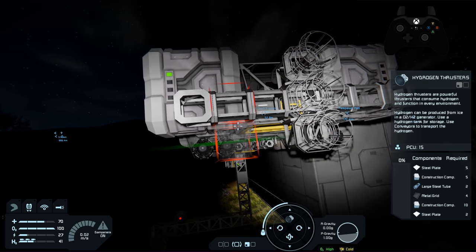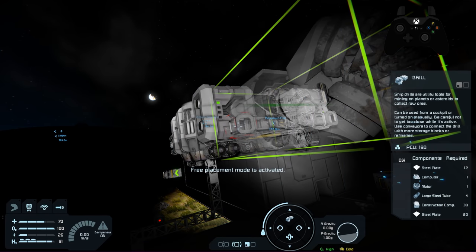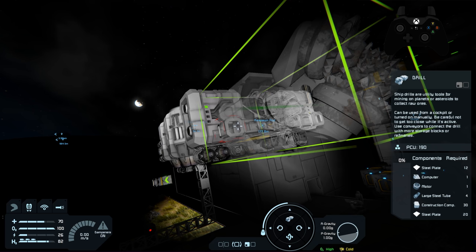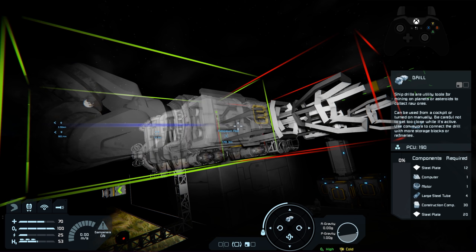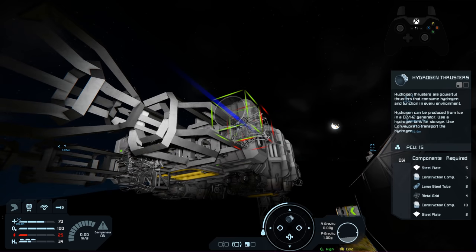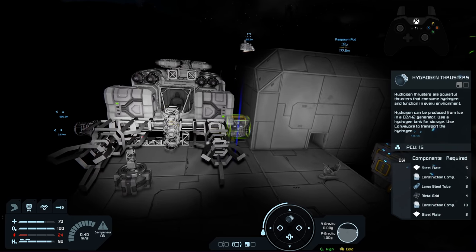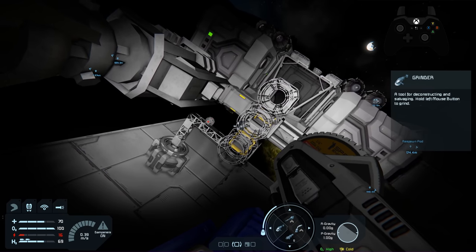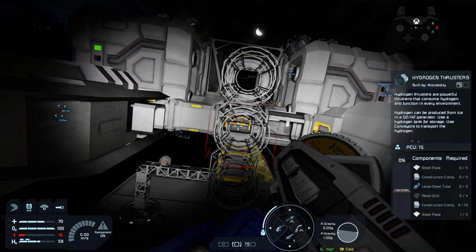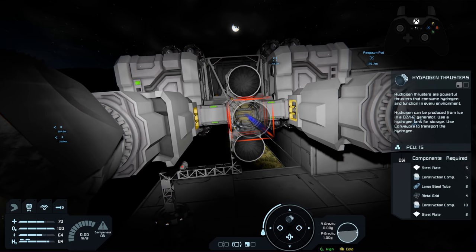Grab the drills from Wheels and Weapons under the Grinder section, making sure the ports are off to the side so we can add extra thrusters. Place two drills, then add one thruster on each side. Once we weld all this up we're absolutely done except for one minor thing we can't do until airborne. One issue: we hid a conveyor port behind a hydrogen thruster, so grind it off, weld the piece up, then replace and weld the thruster back.